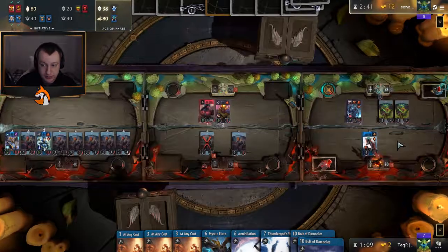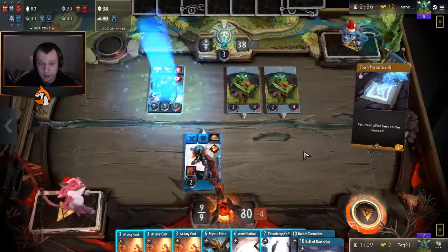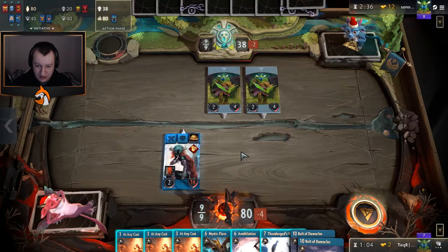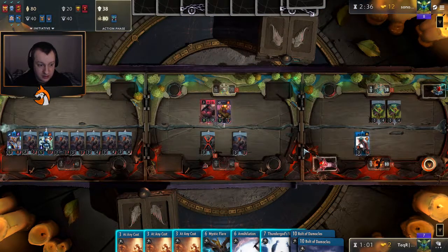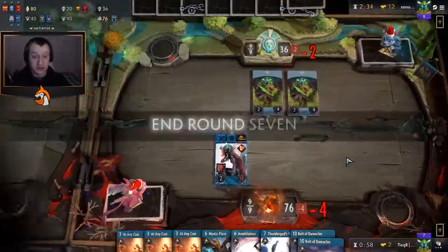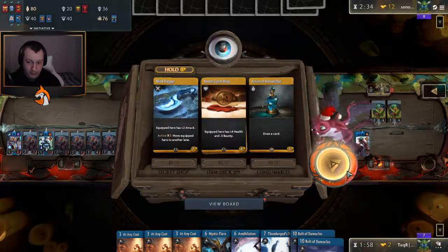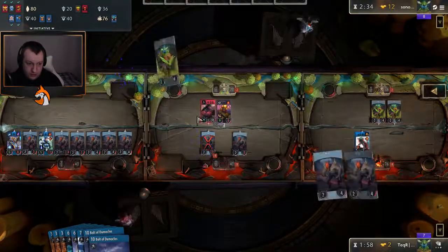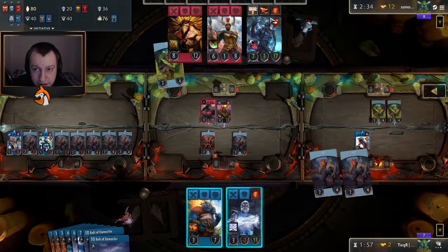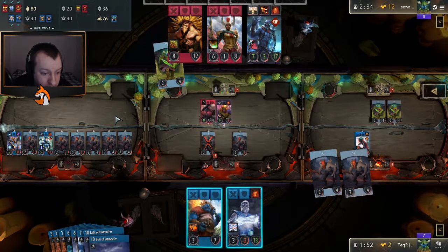He hasn't got the armor in this middle lane. He might pull us back with Tampor. Still don't think it's worth doing anything in this lane just so we keep initiative. He's going to deploy that into this lane. I think he Blinked this by accident, thinking he'd be able to get the armor off this, but it's actually on this instead. We get six into the left lane - doesn't quite give us enough. If we go double mid, we have to. He went armor in this lane.